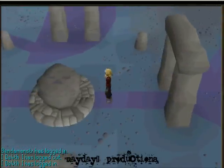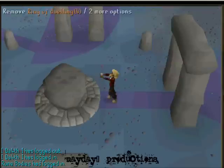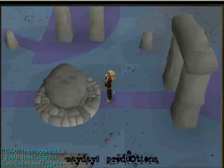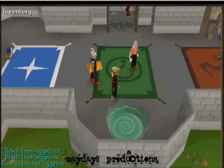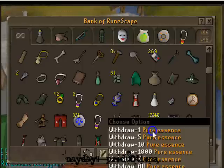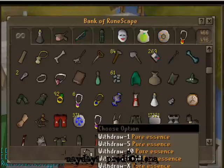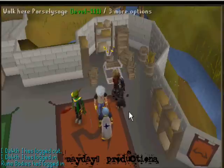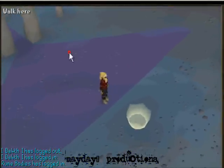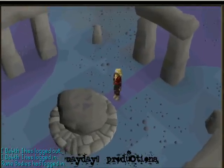I'll show you pretty much how fast it is — this is real time right now. So once this is over, I'll show you just how fast it is compared to the Abyssal. And just go back to Castle Wars. Then just one click into the altar and you're done — sounds like about a minute for 42 runes.